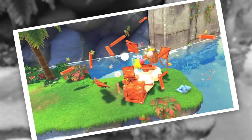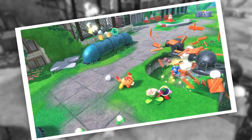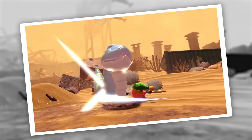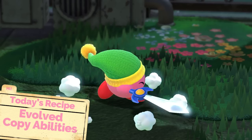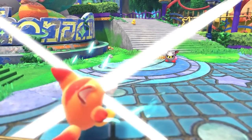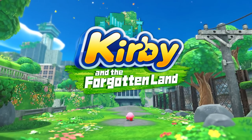On today's show, we're making a few dishes that aren't quite food — they're equal parts cute and equal parts powerful. These evolved copy abilities are the perfect recipe for Kirby on his adventure in the Kirby and the Forgotten Land game.